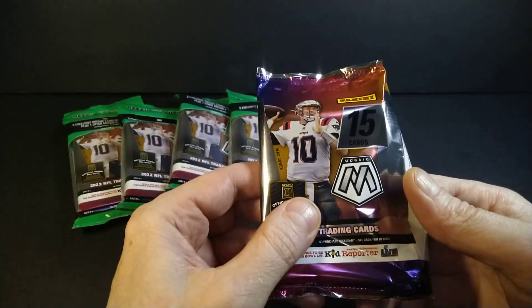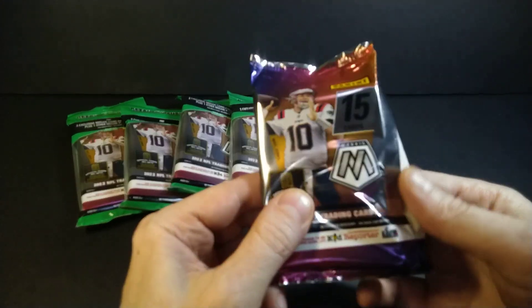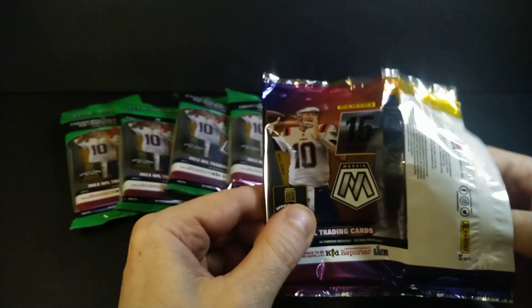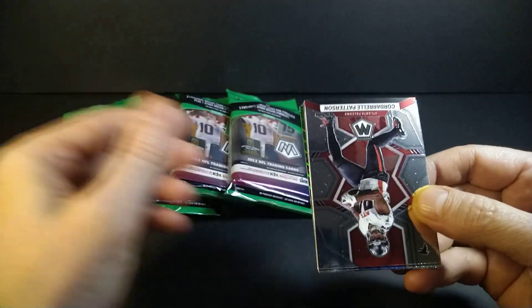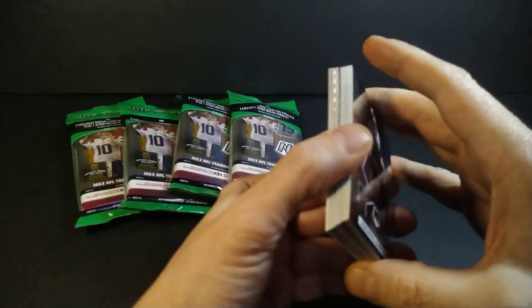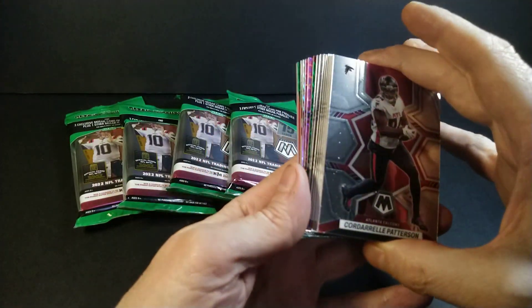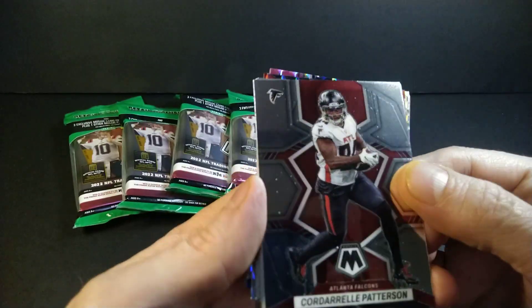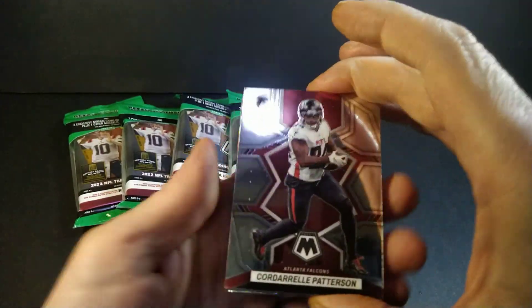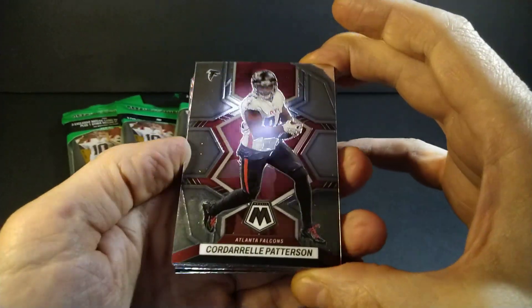The Spectra came out and went to like $900 a box real quick, and Select was $600 a box. 2021 was a great year. This is 2022, and right off the bat I see some color down below. These right now I mentioned - $26.99 or $26.97, whatever Walmart charged me - $30 Canadian, basically, for a pack of this.